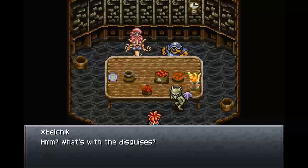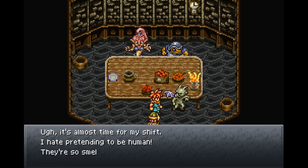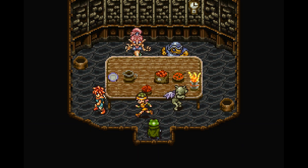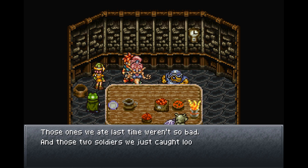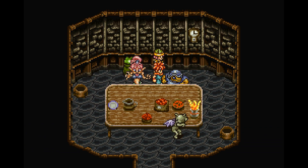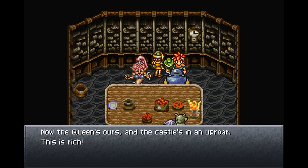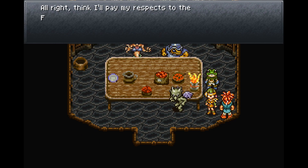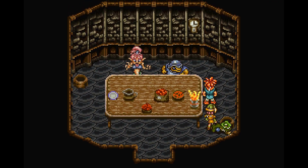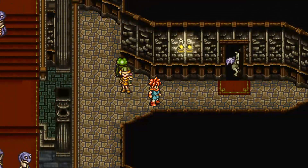Overheard monster dialogue: they're complaining about their disguises and how demeaning it is to pretend to be human. They mention eating humans. We're in disguise as monsters — that's why we haven't been stopped. Also, the Yakra impersonating the chancellor worked — the real chancellor is imprisoned and his role has been taken over, leaving the castle in an uproar.